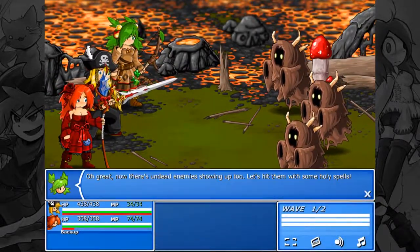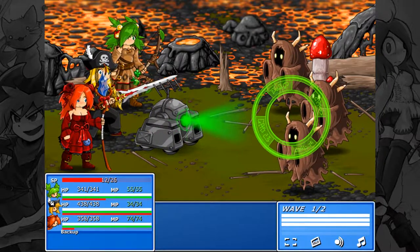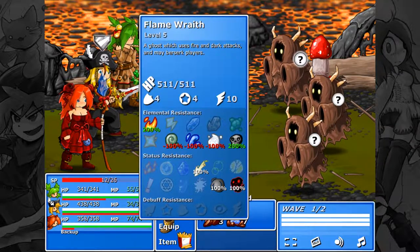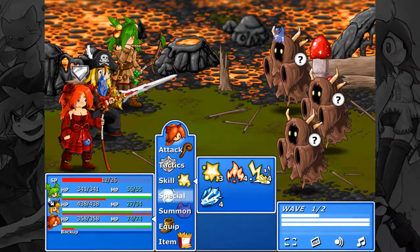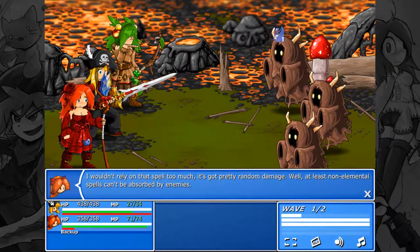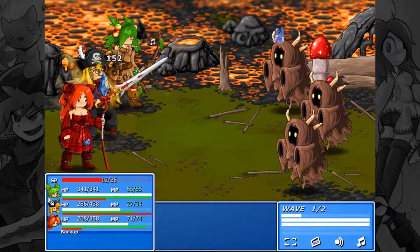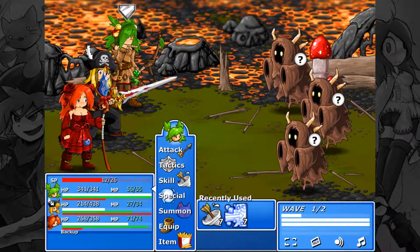New enemy types — great. Now there are undead enemies showing up too. Let's hit them with some holy spells, if only we had any. Flame Wraiths: a ghost which uses fire and dark attacks to make players berserk. They're weak to water, wind, and light. Water, you say? That fire attack has a chance of causing berserk — important to keep in mind.